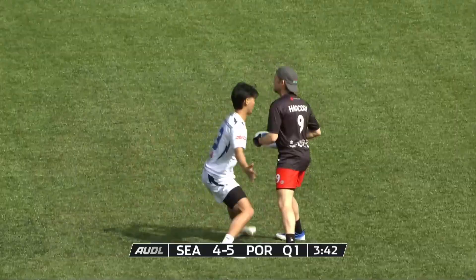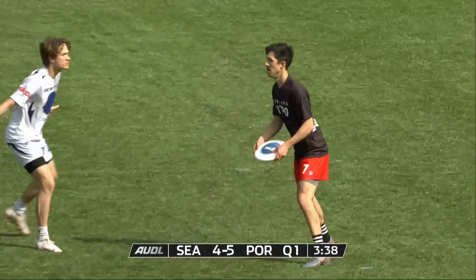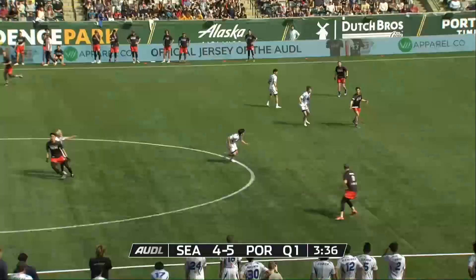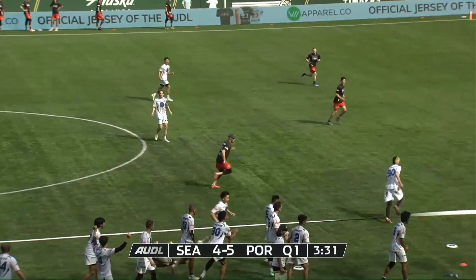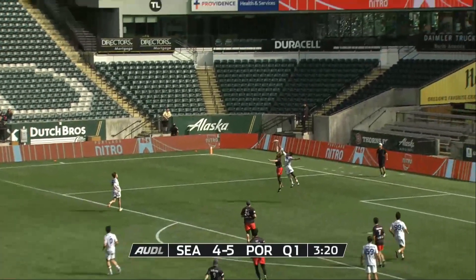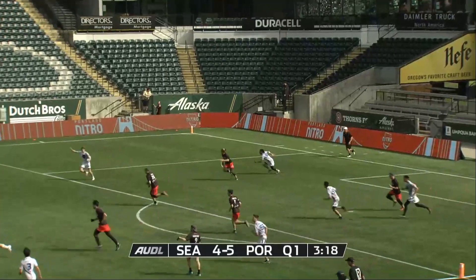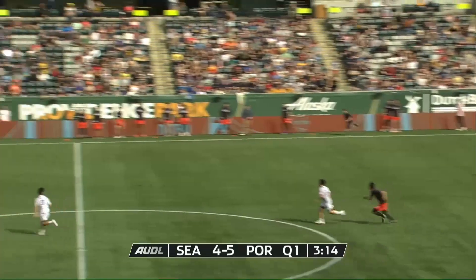That's two deep passes now that have worked for the Cascades. Chris Hancock holding with the stall count rising, drops it to Eli Friedman, who finds Jake Johnson on the far left side — however, a little too floaty. Nitro cutter never saw them coming. Big hammer over the top curves back into the Nitro player — that's Rafi Hayes.